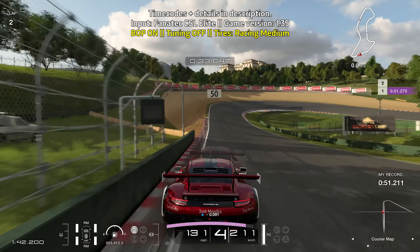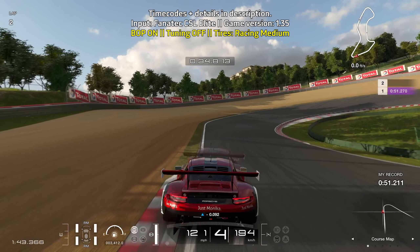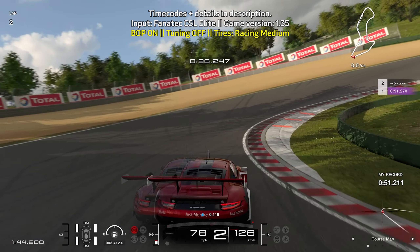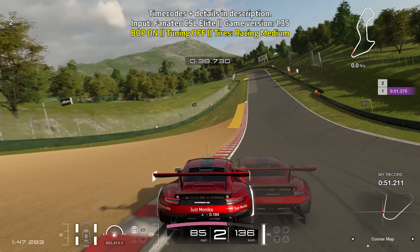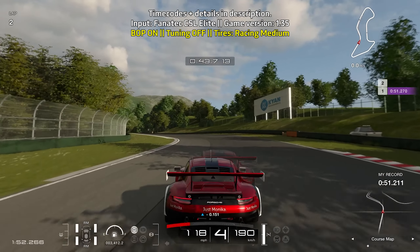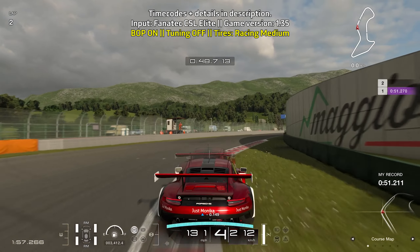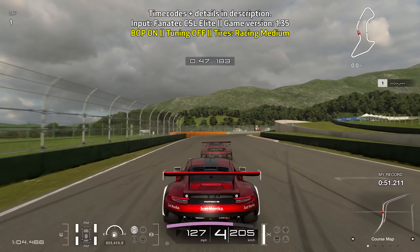As you go through the hairpin, you want to be really gentle getting on the throttle to make sure that the car doesn't step out too much. Then bring yourself towards the left side of the track because you're braking before the curb on the left ends. You're turning in shortly after that curb on the left ends — make your way down to second gear. You can cheese a bit of the big banking curbs, but just make sure you try to get the car pointing towards the next section of the track so you can fully accelerate your way out. And for the S's, you can easily take it flat out. Just don't forget to cheese the heck out of the very last turn.